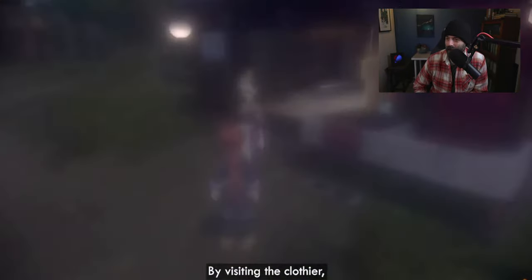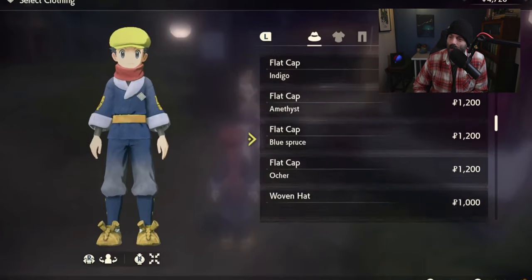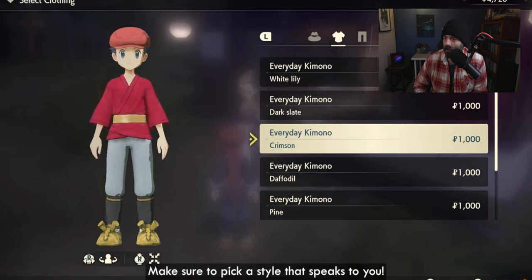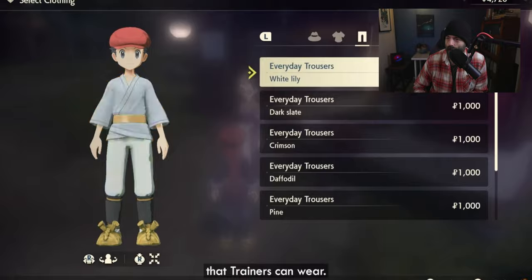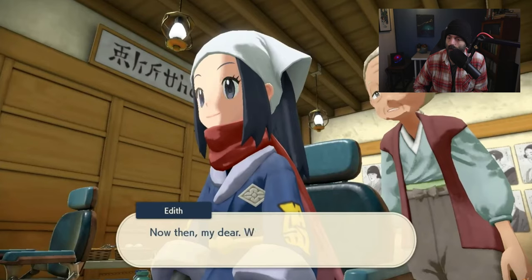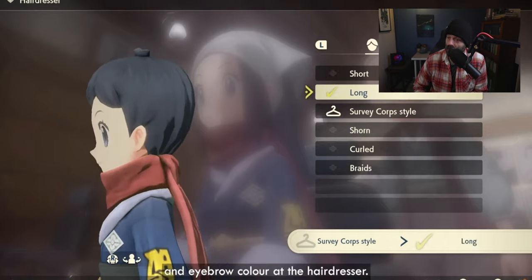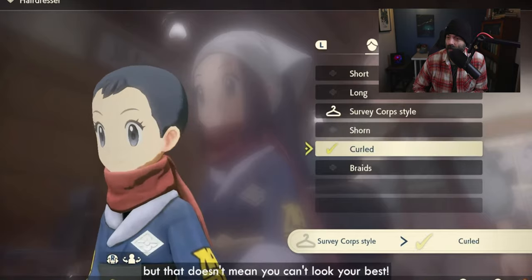Customizations! By visiting the clothier you can customize your character with a variety of different clothing items. As you progress through the game, make sure to pick a style that speaks to you. Here is a quick look at some of the early customization options. You can also customize your trainer's hairstyle, hair color, and eyebrow color at the hairdresser. The region can be dangerous, but that doesn't mean you can't look your best.